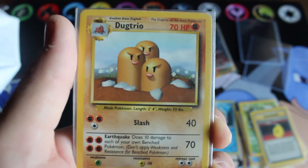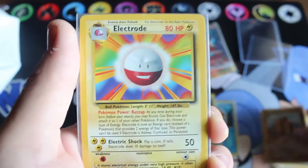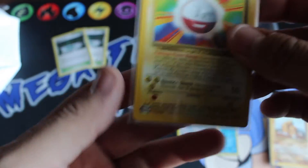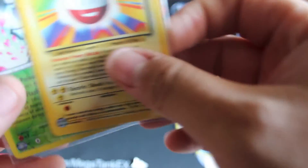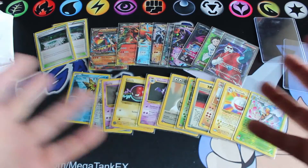Also a Beedrill — these are very awesome. A Devolution Spray, and I think he completed my base set. I just need some Pollos, Dugtrio, Electrode. And there are more cards back here — a Beedrill reverse from X and Y. So that is everything he sent.